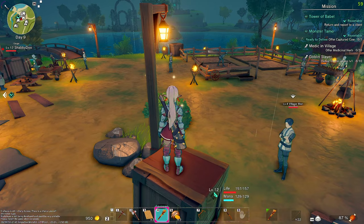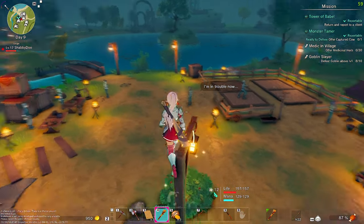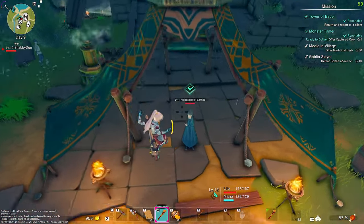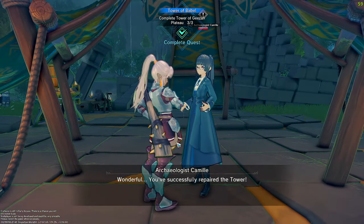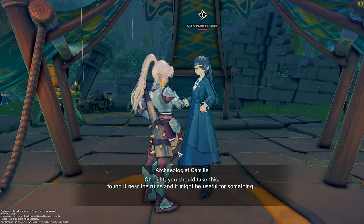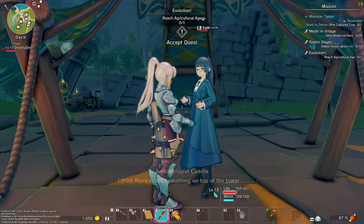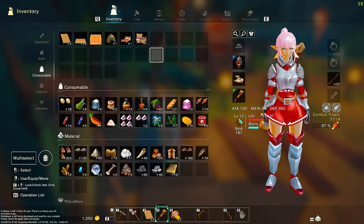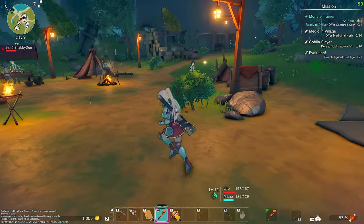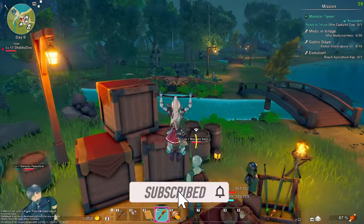Welcome back to Craftopia! We've got that lovely tower built, so I figured I'd come back to town and turn in a few quests. The sister says: 'Successfully repaired the tower - there must be something still hidden, can you please look into it?' She gives me the beginning key of evolution - that's exactly what we were looking for. There's also another quest here to turn in.